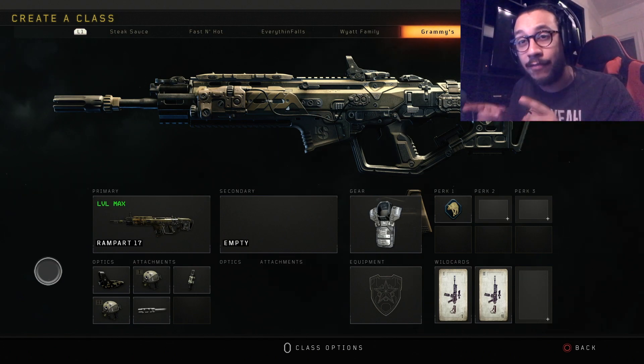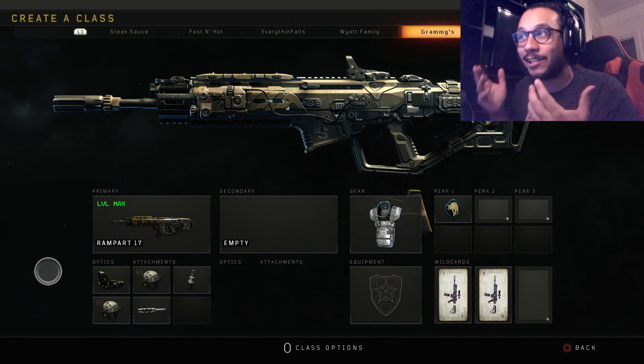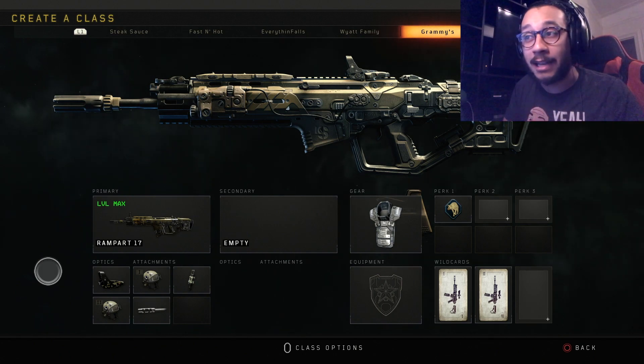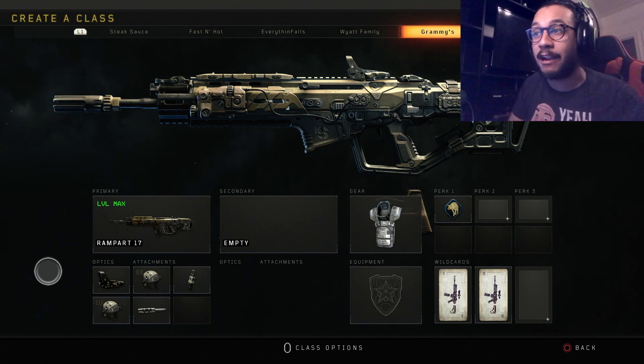I highly recommend you level up the Rampart 17 — I guess everyone says this is the Scar of Black Ops 4. Level this weapon up to max level, or at least to level 13, because once you get to level 13 you're going to unlock High Caliber 2, and we're going to talk about that in one second.